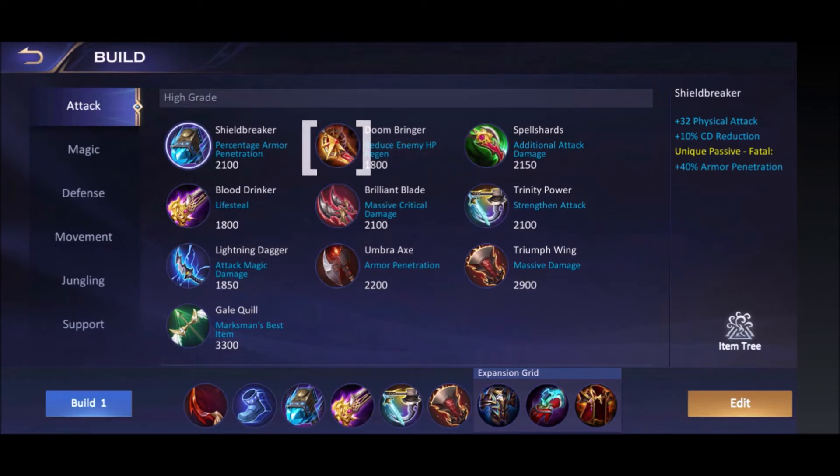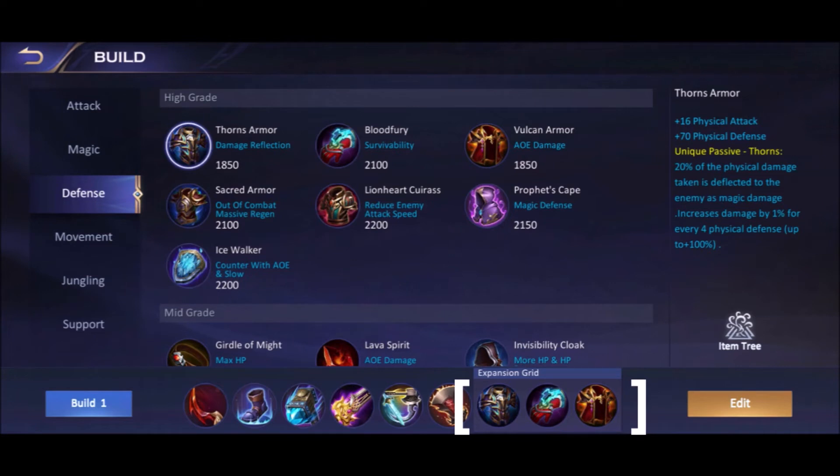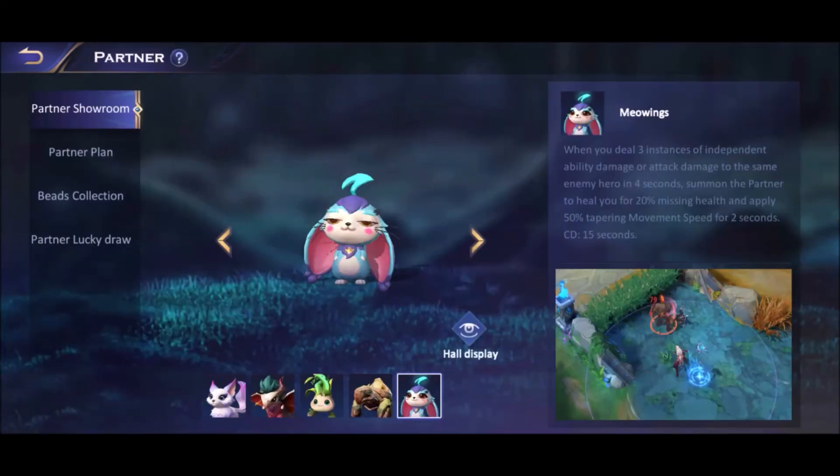Optional item Doom Bringer is good against lifesteal heroes. For the defense expansion build: Blood Fury against burst damage heroes (especially useful in late game), Thorns Armor against DPS heroes, and Vulcan Armor for its passive that deals magic damage to nearby enemies plus physical defense. Against magic-heavy opponents, Profit Scape gives maximum magic defense from all defense items and a unique passive shield to absorb more magic damage.